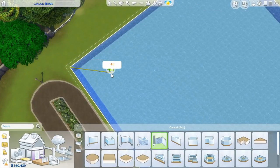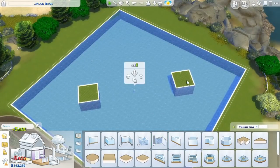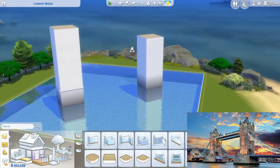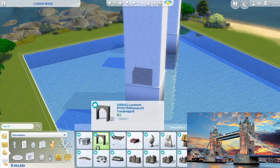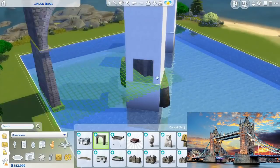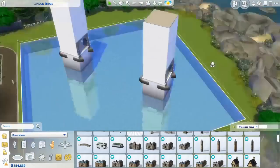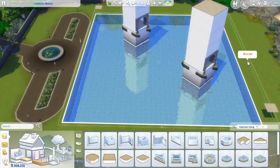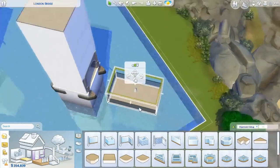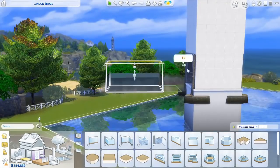Hi guys, welcome to this speedbuild video in The Sims 4. My name is Irene and today I'm building my post-apocalyptic Tower Bridge settlement — that very famous bridge in London with the two towers and the suspension cables. I'm going to recreate it in a post-apocalyptic setting. The theme I wanted is overgrown but with a lot of water as well — global warming has hit, ocean levels have been rising, so a lot of water everywhere but also a lot of plants and trees.